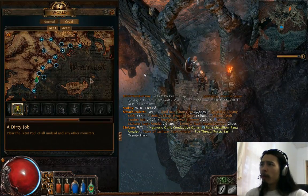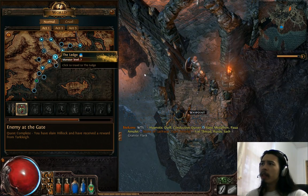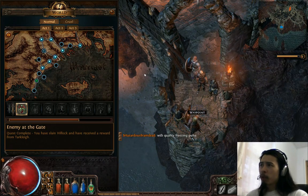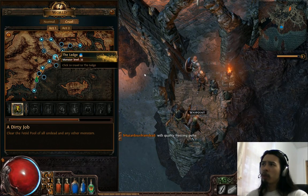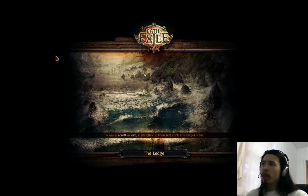The first point you'll ever come across — this probably won't be necessary in normal, although you never know, you might want to use it a few times. Usually it only comes into effect starting around Cruel, but it's going to be Act 1: The Ledge. This place has tons of mobs in it.